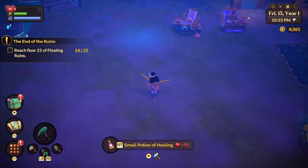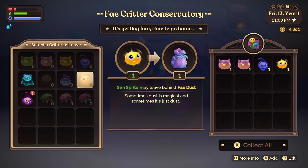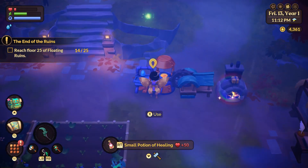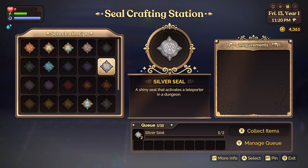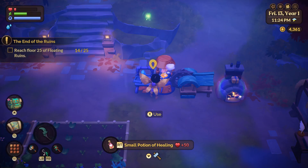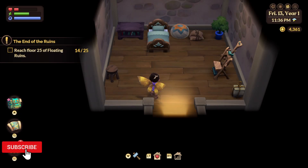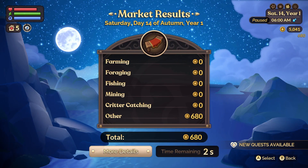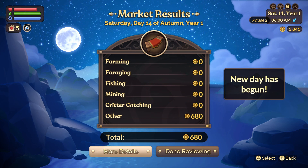We'll get the critters into the fae conservatory right now. Hopefully we will get some blob glob for tomorrow. We'll need to make silver seals, so let's do a couple of those. We got some freebie energy — we don't really need it. I think we should call it a night. So for today we've made 680 florins. Not bad! And I think that's going to be it for today's episode. Thank you very much for watching. Bye bye!